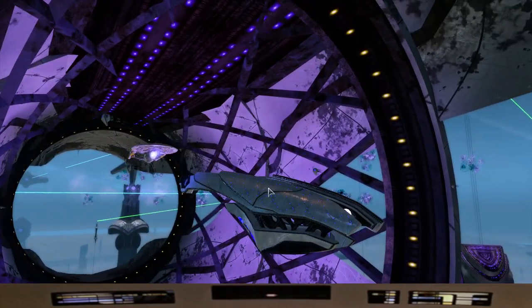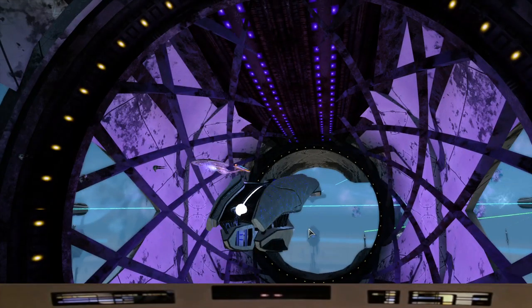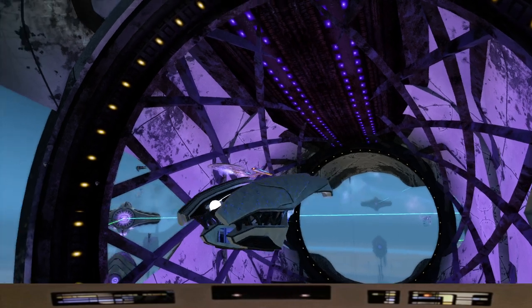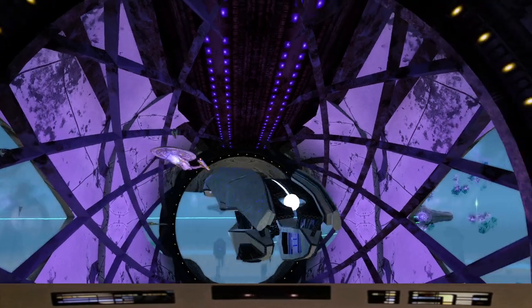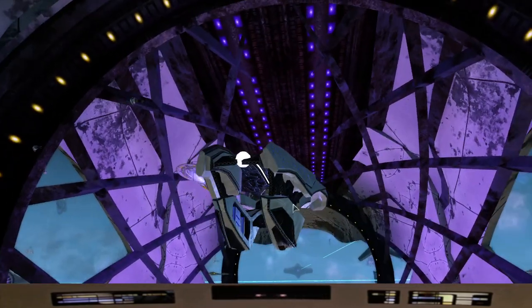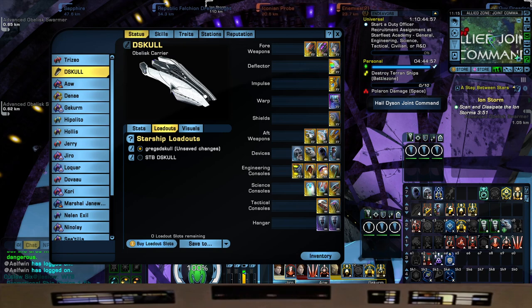I picked the Dino Skull because to me it looks like a Dino Skull. Here's the skull top portion, here's the lower jaw and the teeth. Anyone? No? Just me? Anyways. It was just to pick the ship, use it, and see how it does. So what we're gonna do is go over the build — weapons, consoles, traits, stations, DOFFs — and then take it to Argala and see how it does. It's very limited in stations. I called it the D-Skull; I am not the best captain at naming my ships, but it is the Obelisk Carrier.